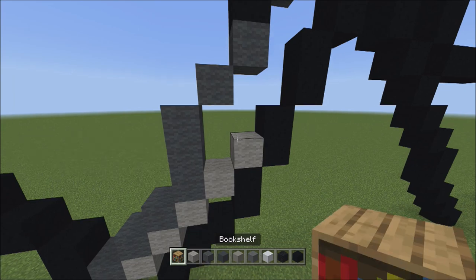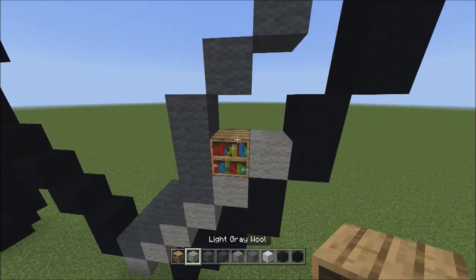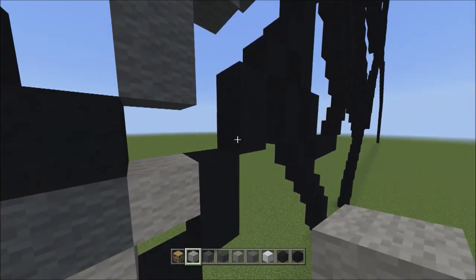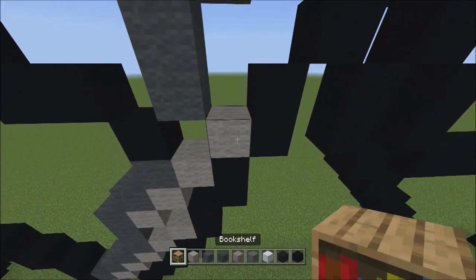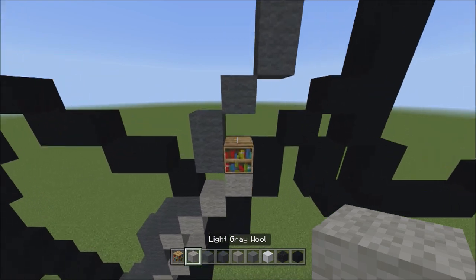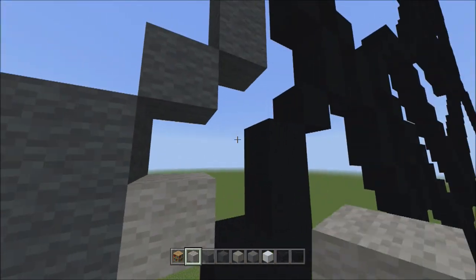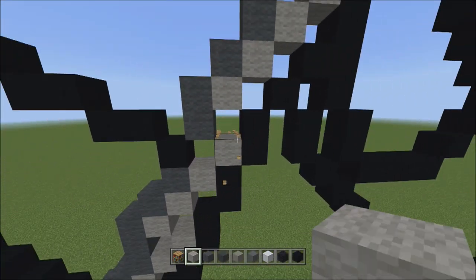Head back up and add a placement block on top of the light gray wall — one. Switch to light gray wall and starting on top of the placement, add six light gray walls going diagonal up to the right — one, two, three, four, five, and six. Head back down, get rid of the placement block, and head back up. Add a placement block on the left side of this light gray wall — one. Switch to light gray wall and add one light gray wall on top — one. Get rid of the placement block. Add another placement block on top of the light gray wall, then switch to light gray wall and add one light gray wall on top of the placement. Get rid of the placement. I'll fly back so you can see everything should look exactly like this so far.